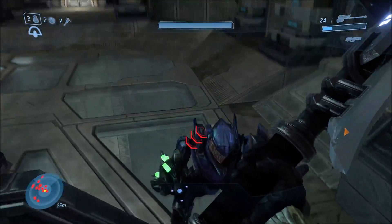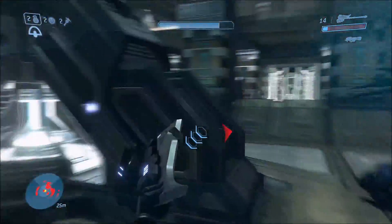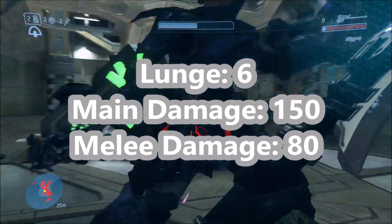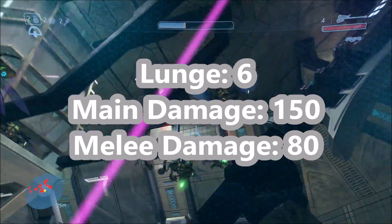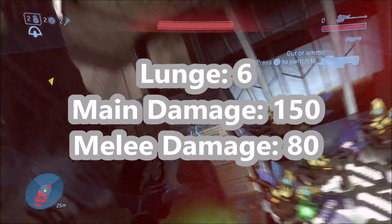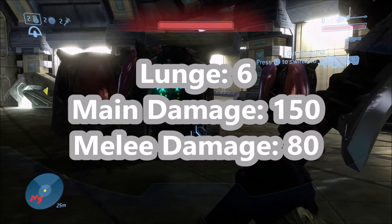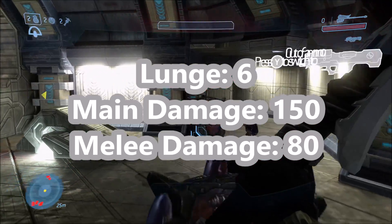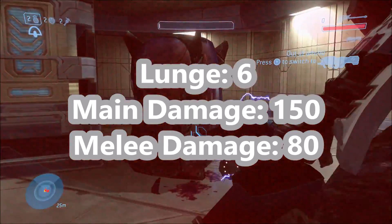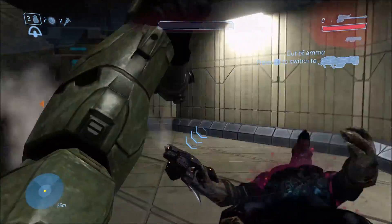Next is Halo 3, the first Halo game where you can actually use the Gravity Hammer in gameplay, and it's still a pretty decent weapon. It has a lunge of 6 meters when you lunge at someone. Its main damage — the right trigger damage — is 150. And then the melee damage, if you don't do the gravity swing, is just 80 points of damage. Not a bad start. That is Halo 3's stats.